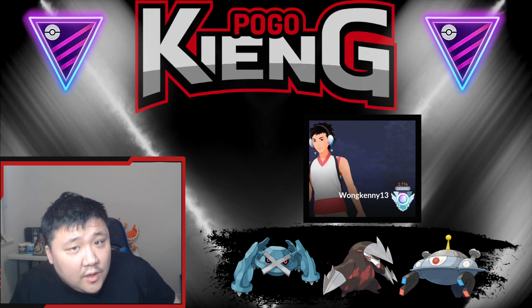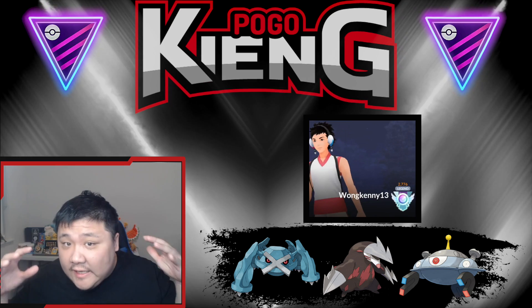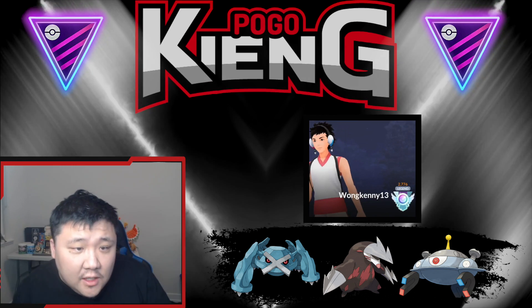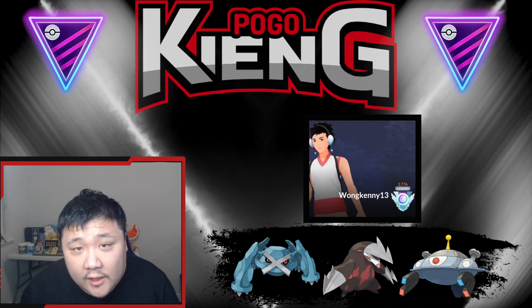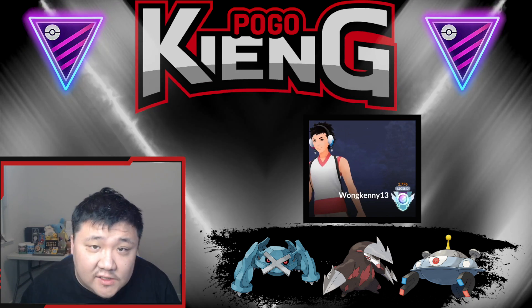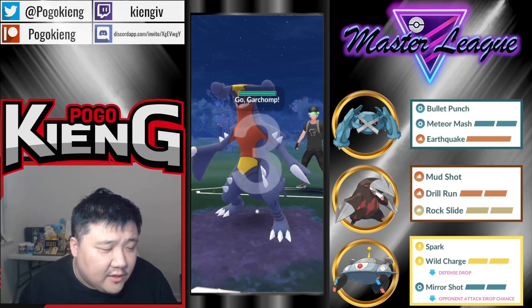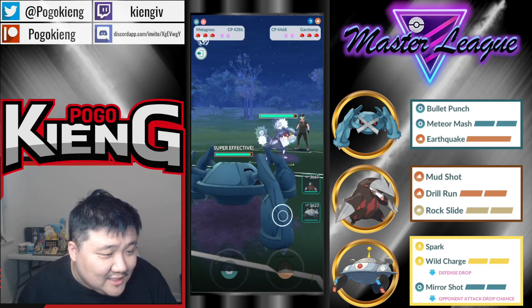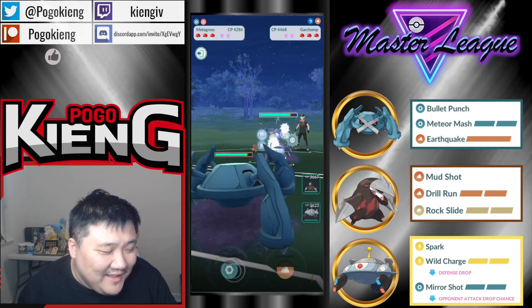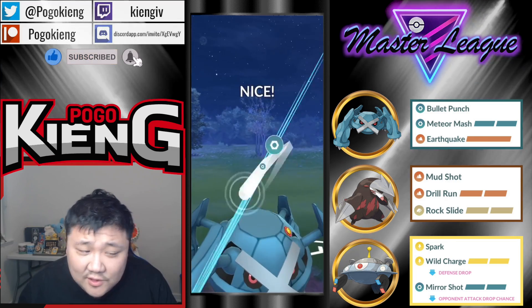Welcome everyone to another video. In this video we're going to be featuring battles in the Open Master League using a triple steel team. Steel is super strong in Open Masters, especially with the rise of Dialga. So let's get started with the battle, leading Metagross into Garchomp. Obviously Garchomp is super bad for triple steel — it's actually Mud Shot too, so that's actually not the greatest situation here.